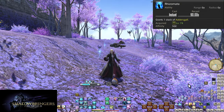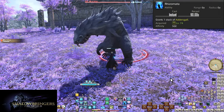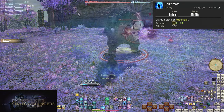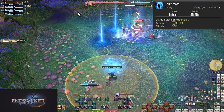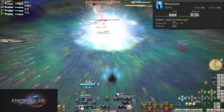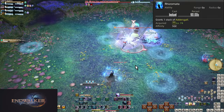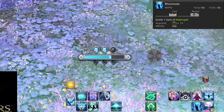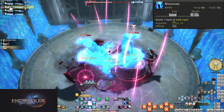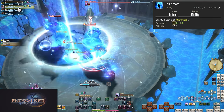Level 74, Rhizomata — on a 90 second cooldown, this instantly grants you 1 stack of Addersgall. This further pushes your need to spend Addersgall freely. Don't be afraid to spend, because you effectively have 4 stacks. An unused skill is a wasted skill. To maximize it: make sure you use 2 Addersgall before hitting Rhizomata. If you have 2 stacks and use Rhizomata after 15 seconds of charging, you lose that progress. Don't use Rhizomata unless you have 0 or 1 Addersgall.